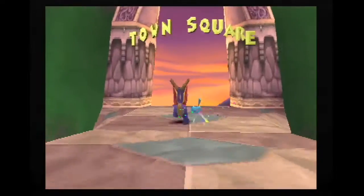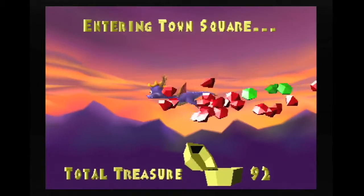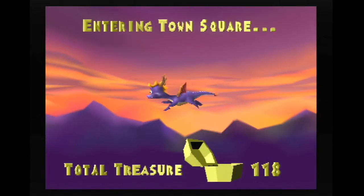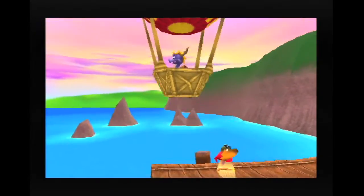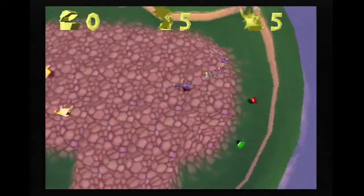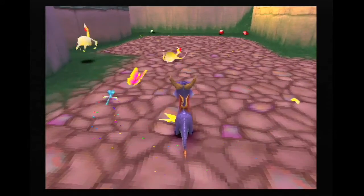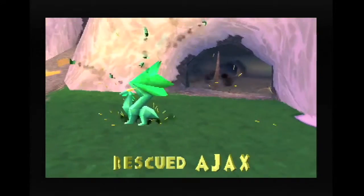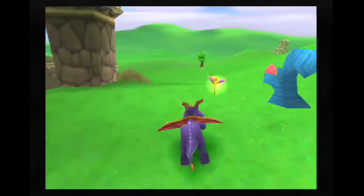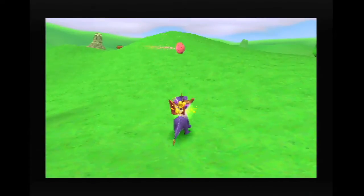Both the hub world and the different levels have specific items for you to collect before you can open up the next hub world. The first items are gems. In each hub world is a hot air balloon that can whisk you away to the next hub world, but the pilot requires you collect a certain amount of gems before giving you a lift. Next, you need to free the 80 dragons that have been turned into statues by Nasty Nork. Lastly, you need to collect 12 dragon eggs that have been stolen by some blue thief.